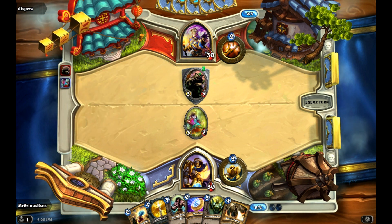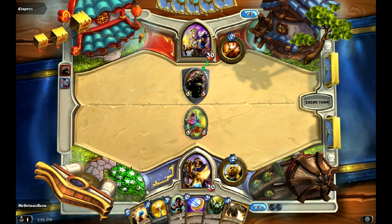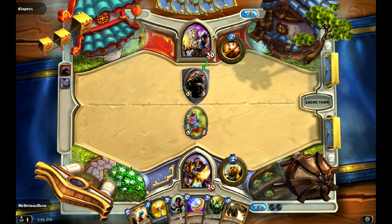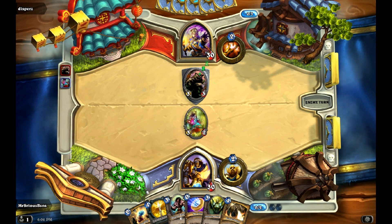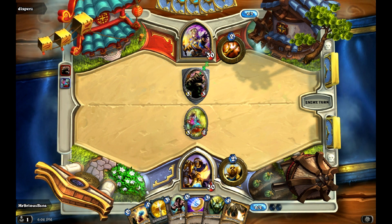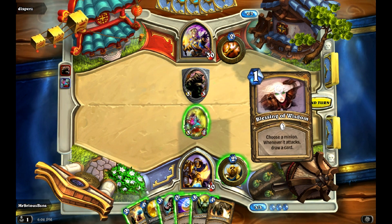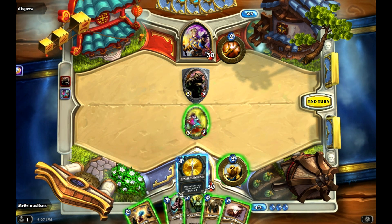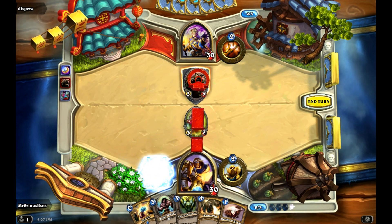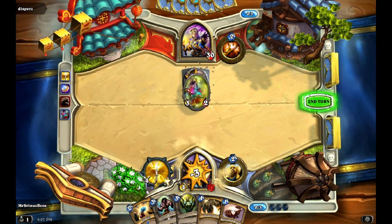Here's a perfect example — now I'm going to coin into Truesilver Champion. We'll be a little bit off curve, but still not too bad. He could Silence the Fairy Dragon, but can't target it. I would love to be able to Blessing of Wisdom this, but obviously you can't target it. He could Swamp Ooze — if he Swamp Oozes, that'd be a good play.